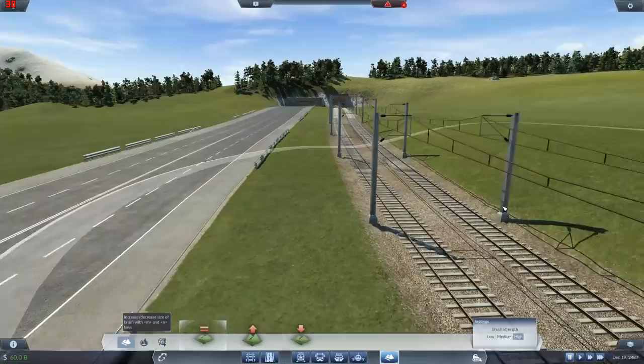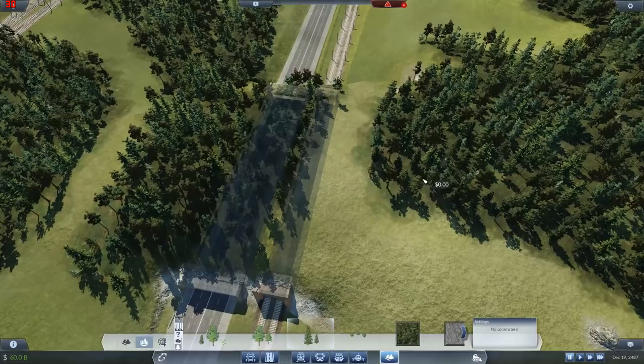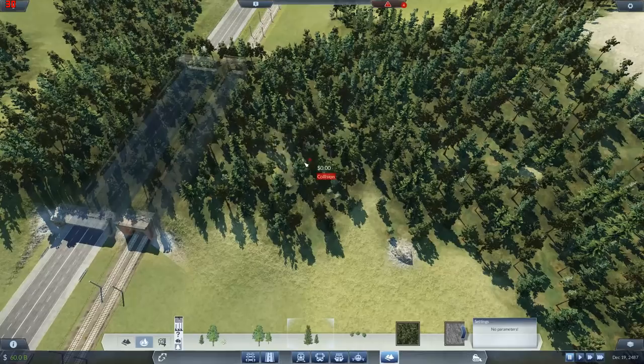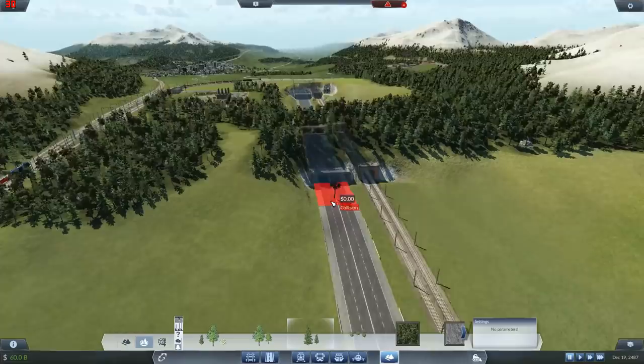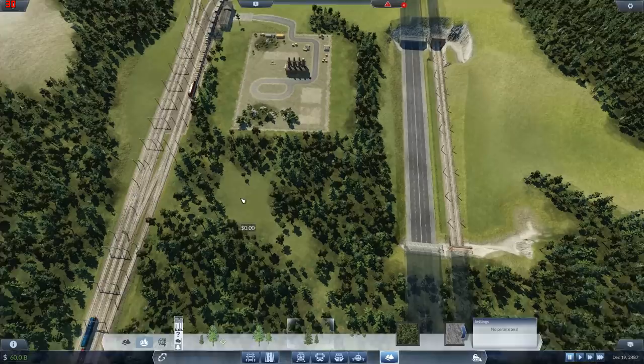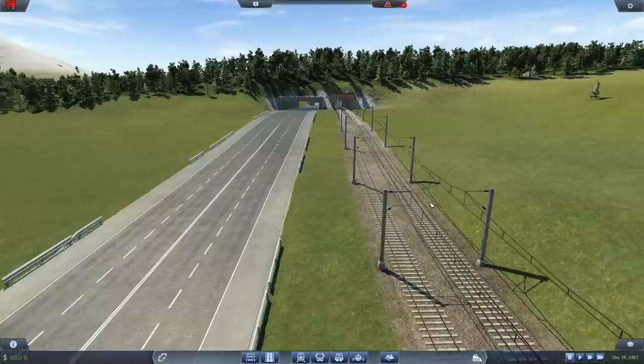We're up fairly high here so we'll just fill this in with conifers I think. Across there, there we go - and same here, fill this in. I can fill the rest of that in offline. I just want to kind of give you the general idea before we end. What do we think? It's a lot neater now, isn't it.